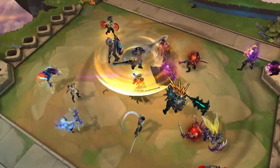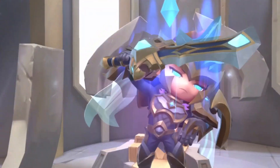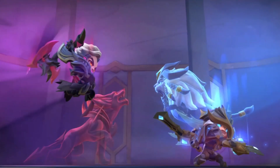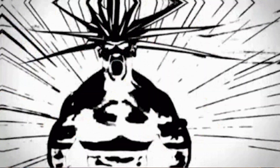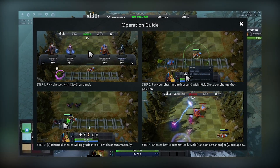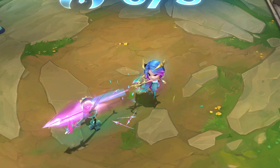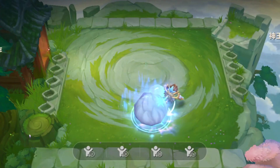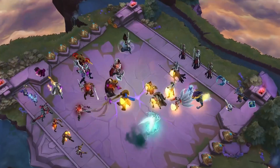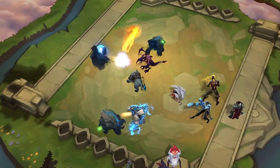Teamfight Tactics has become the new talk of the town for League of Legends players. It is a game where you get to play God and create the ultimate team of champions from the League of Legends universe. You can think of it like a game of chess, inspired by Dota Auto Chess, but instead of pawns and rooks, you've got champions like Ash and Garin duking it out on the battlefield. It might appear simple at first glance, but it takes quite a lot of strategic planning to place your champions on the giant game board and outsmart your opponents.